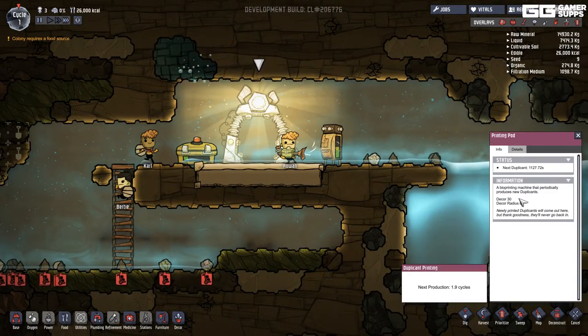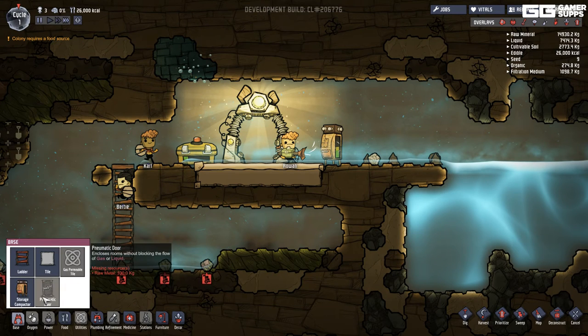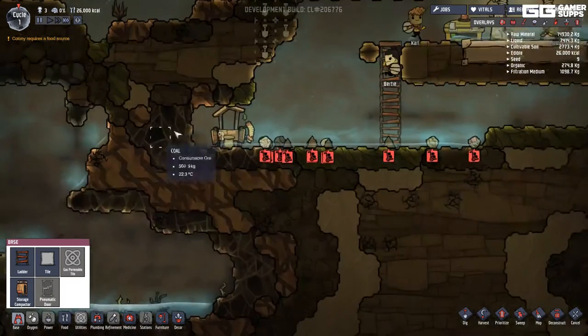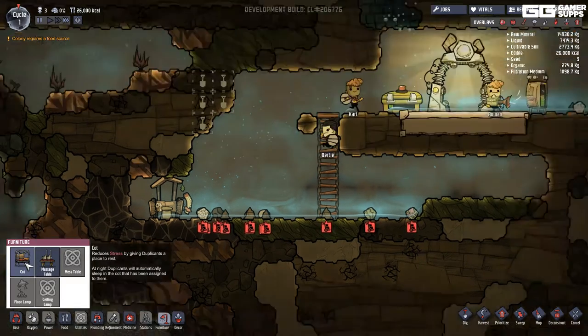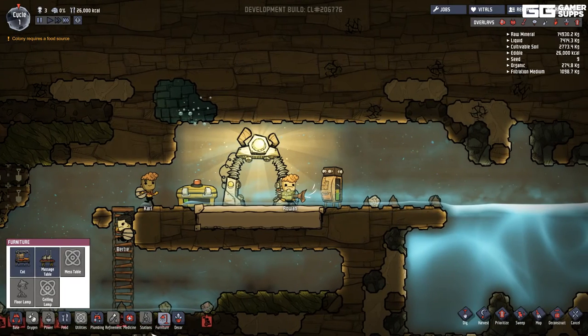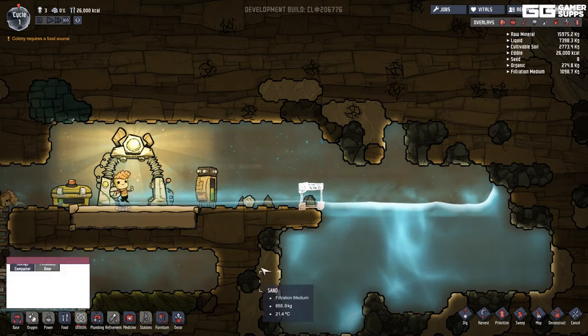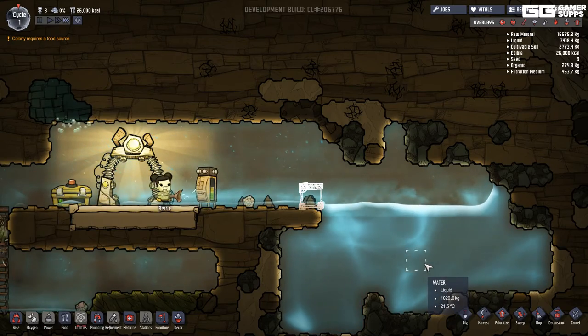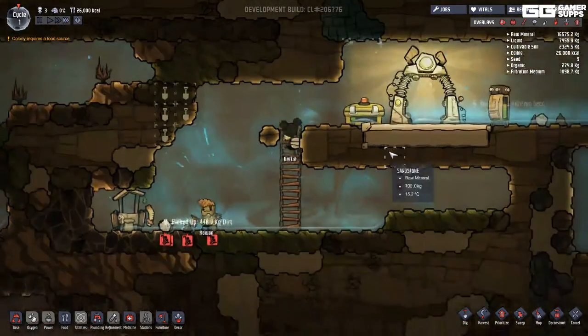The printing pod gives me new duplicants every so often — okay. I wish I knew how to build a research station; that would be a fantastic thing to know. I should build them cots too. But there's a wall there and this water is actually just overflowing pretty much everywhere — that can't be good.